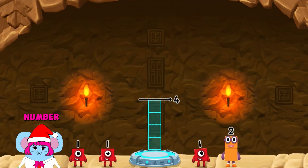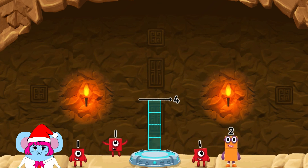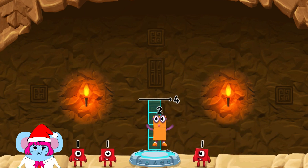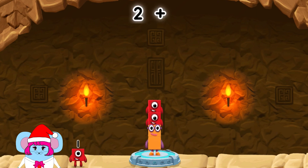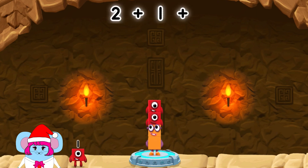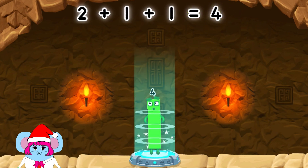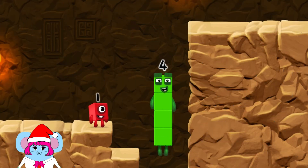Add number blocks to make 4. 2, 1, 1, 1, 2, 1, 2, 1 — correct! 2 plus 1 plus 1 equals 4! I am 4! Have we met before? Good job!